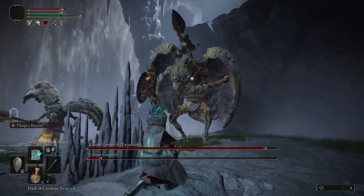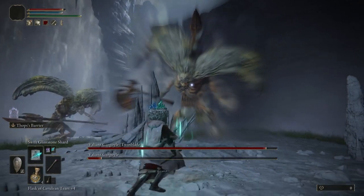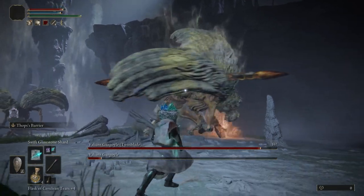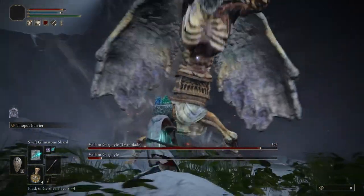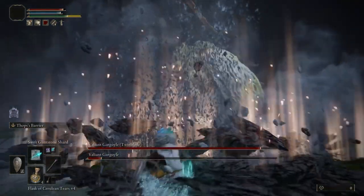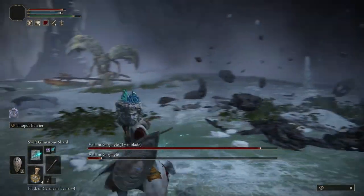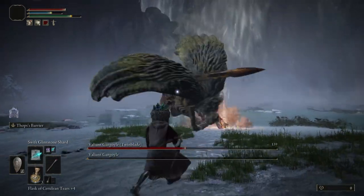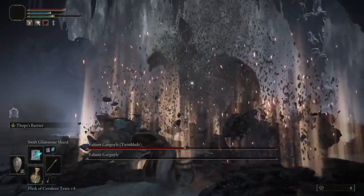Coming next we have the empowered swipe and slam. The second gargoyle will scream with an empowered aura enveloping them, then drag their axe along the ground before swinging upwards towards their right. The closer sees the axe slammed down, creating a mini quake after a short delay, before a final axe slam is performed. If in close vicinity, be sure to roll the slam, quake, and final slam during the closer.